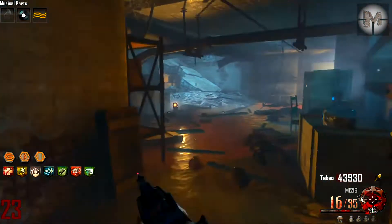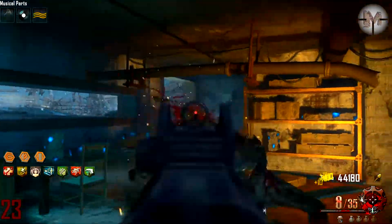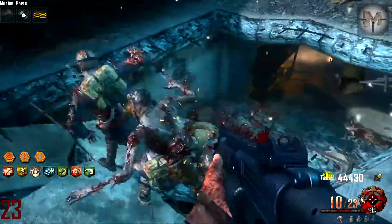It can only be obtained from the Mystery Box on every map released, except Mob of the Dead. It can also be dug up by using the Shovel in Origins.